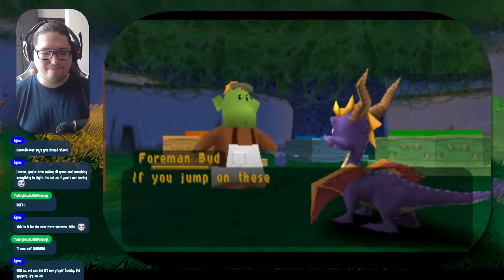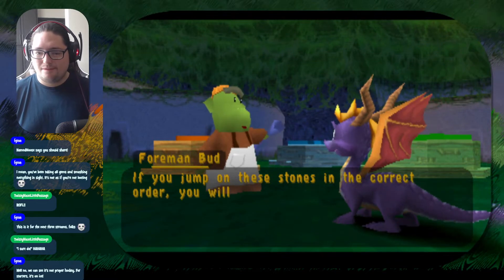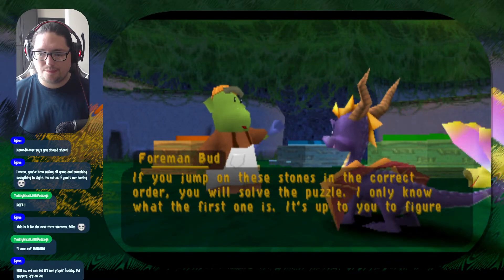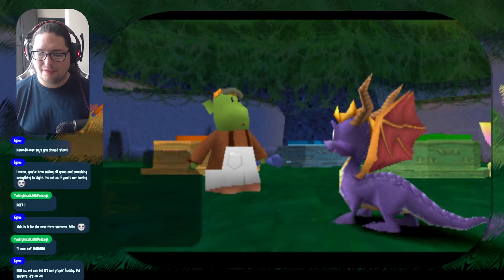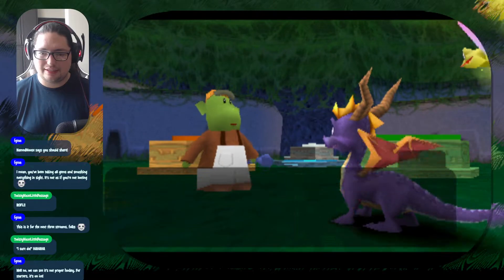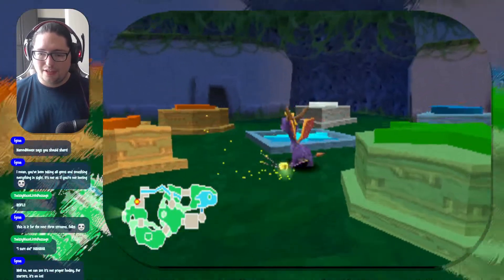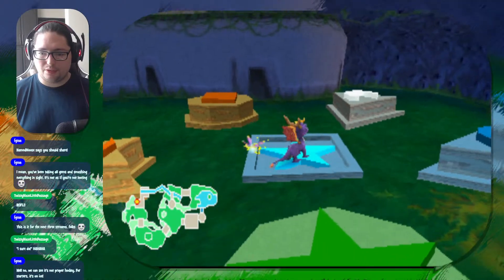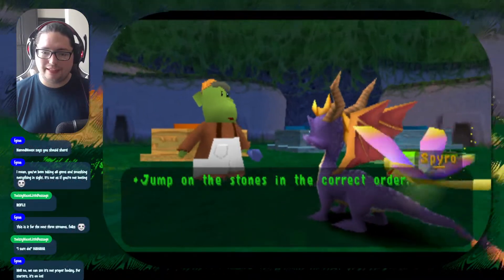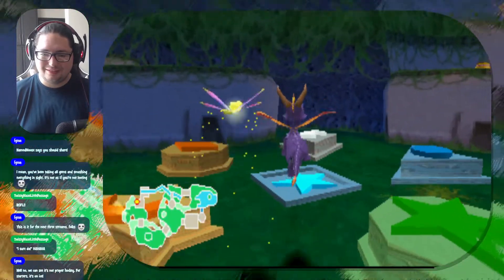The NPC says: 'If you jump on these stones in the correct order, you will solve the puzzle. I only know what the first one is — it's up to you to figure the rest out.' Okay so this one's actually relatively simple too — we want star. Not that one. Which one was it then?